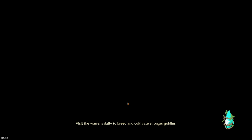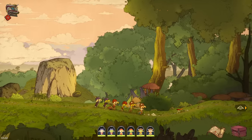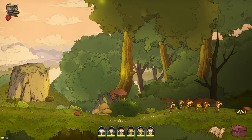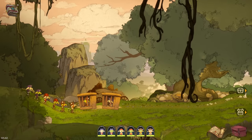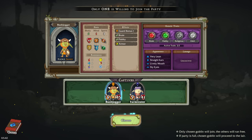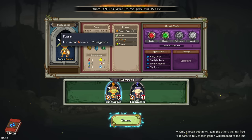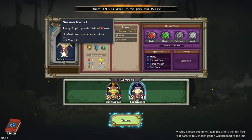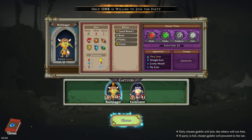Visit the Warrens daily to breed and cultivate stronger goblins. I do plan to. Out we go - we got a goblin here, and there was loot on the ground. Bush Jogger, a flabby brute. That's the stuff you would want for that class. I'll grab Bush Jogger.